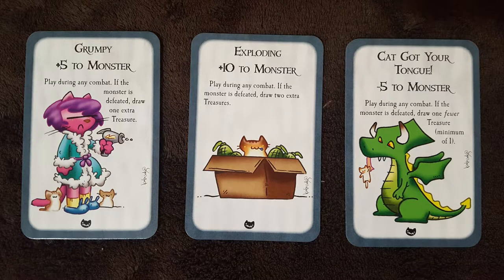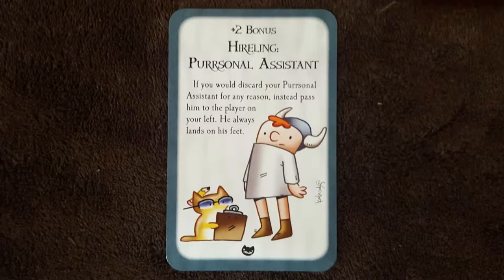We've got three monster modifiers. Grumpy: plus 5 to a monster. Exploding: plus 10 to monster. Cat got your tongue: minus 5 to monster. We also have a plus 2 hireling — the hireling personal assistant. If you would discard your personal assistant for any reason, instead pass him to the player on your left. He always lands on his feet. That is a neat little hireling.